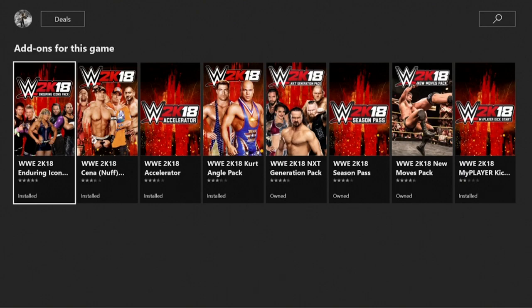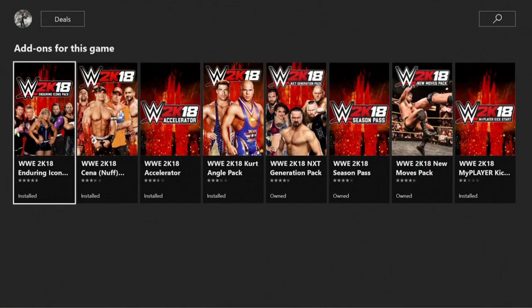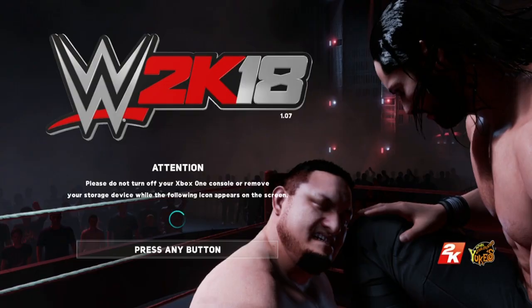Before we get started with the tutorial, you want to make sure that you have purchased the WWE 2K18 Accelerator or the Season Pass from the PSN or Xbox Live store, which cost about $4.99 and $29.99 respectively. Without either, you won't be able to unlock everything right away, so let that be a warning to everyone before we commence.